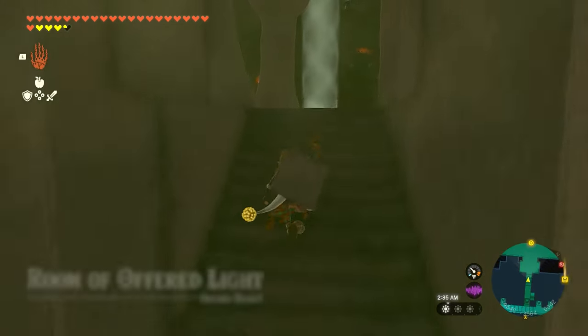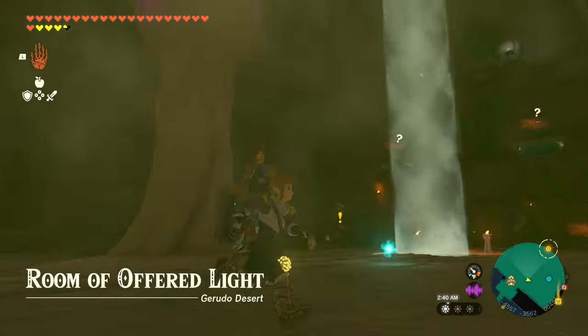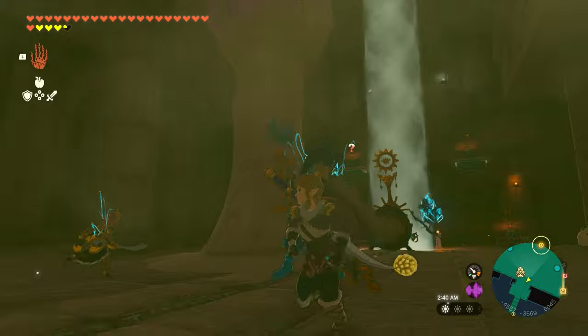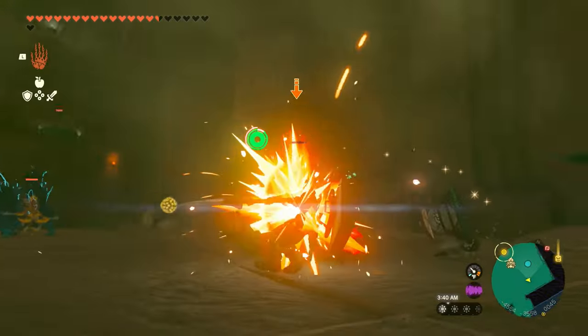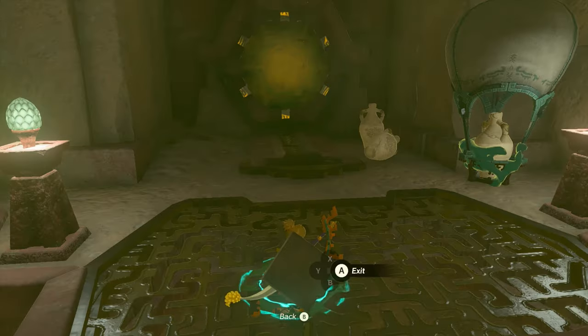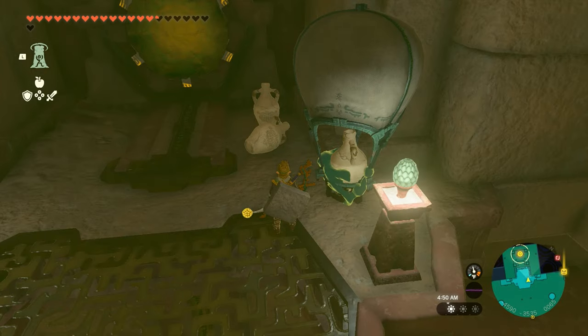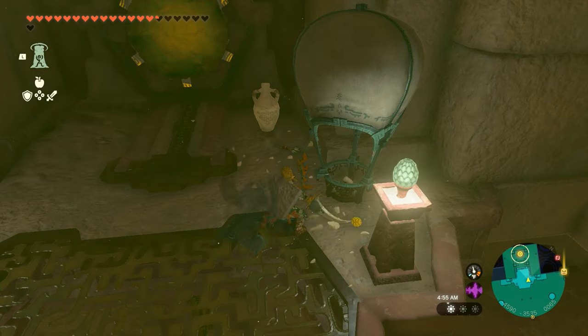Now this room is full of enemies — four Zonai constructs and a Gibdo hive that will spit out Gibdos. Make sure to use Riju's lightning to take out the hive and the enemies in this area. After everything is dead, you'll notice there's another pillar of light and a bunch of Zonai devices. Up above is a panel that we need to light up, and considering the variety of tools in this room, there are likely a bunch of different solutions to this puzzle.